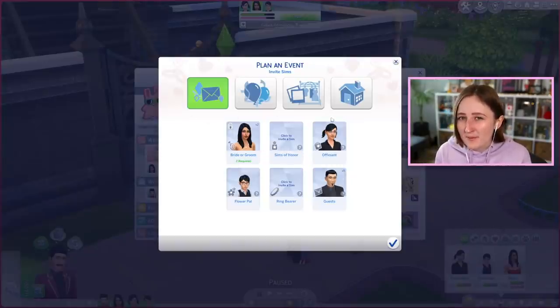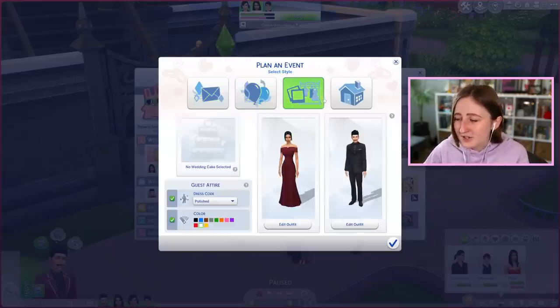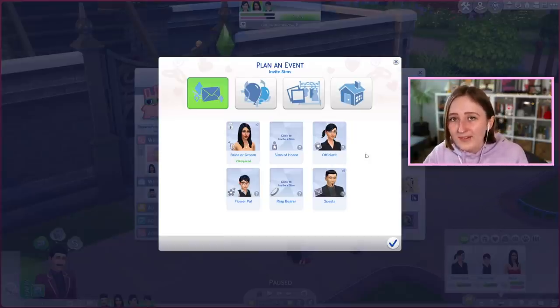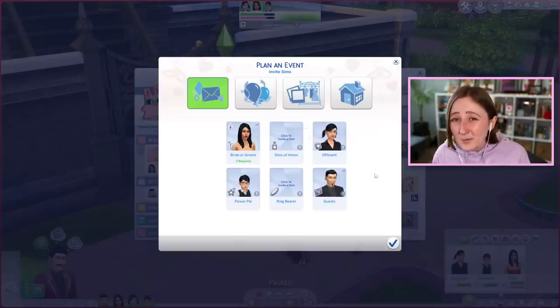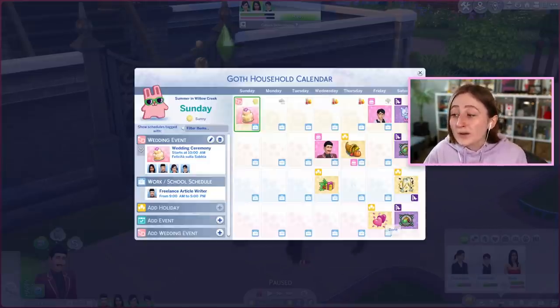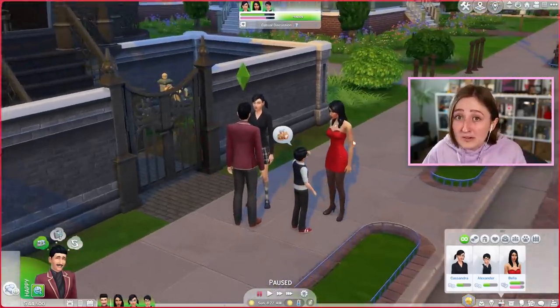This part is probably one of my favorite parts of the whole pack. The whole planning system is great — there are so many details you can adjust. I also love that you can get your family involved in the wedding, because up until this pack came out you couldn't really do that. In real life, your family and friends are a huge part of your wedding, and it's cool how you can include the kids — they can be the flower pal, they can dance with their parents. There are just so many details that make this game feel more lively and more realistic. I appreciate it more when it works, but it pretty much works now, so that's good.